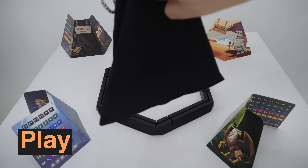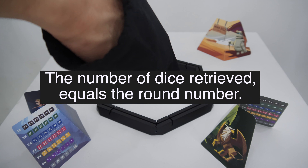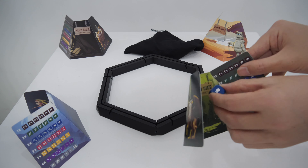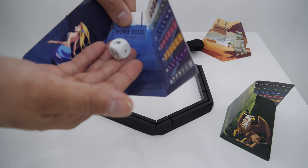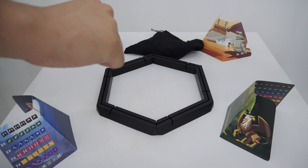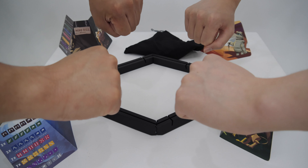Gameplay: Number 1 — each player takes dice from the bag and places them behind their screen without the other players seeing them. Number 2 — once all the players have looked at their dice, you have to decide how many tricks you will win with the dice in this hand. Number 3 — as a sign that you have decided on the number of tricks, stretch a fist out to the center of the table.